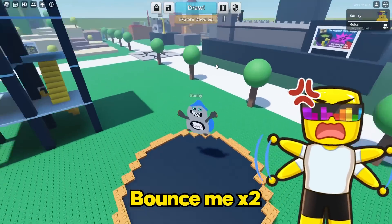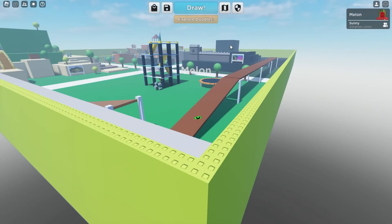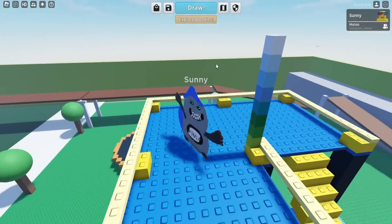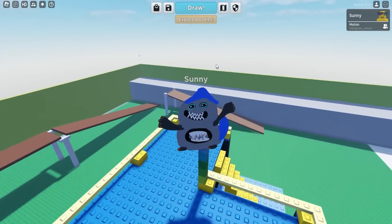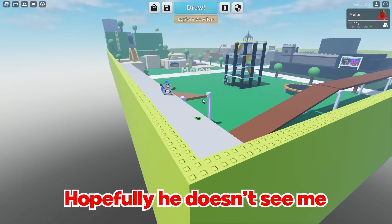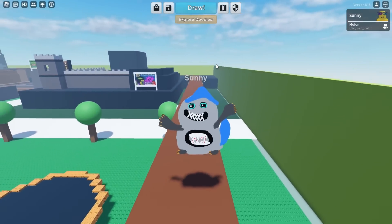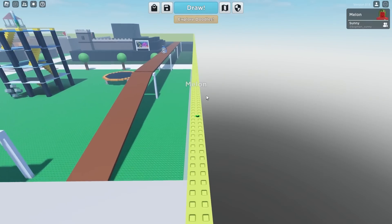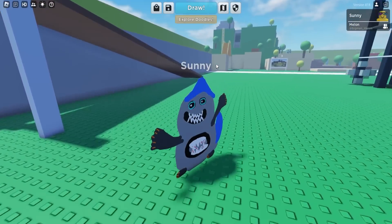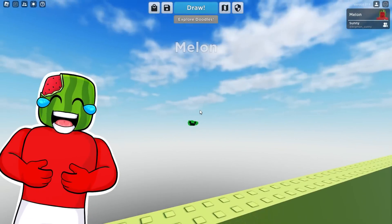Bounce me! You gotta be up here on the top of the tower, I bet. Check that really thoroughly, Sonny. I will, Melon, and when I find you, I'm gonna have you become chum in the water. Wait, you're not up here, bro. Where are you? There's no other areas here for you to hide. Hopefully he doesn't see me. Nice drawing, Sonny! You like it? Did you go on this bridge? Like, how do you even see me right now? Don't you worry, Sonny. Why shouldn't I worry, bro? Where are you? Are you under this bridge? This doesn't make sense. You can't see my little Melon? He's so cute.